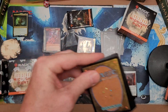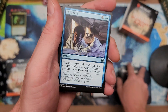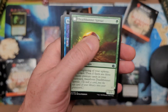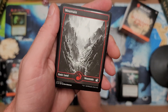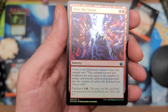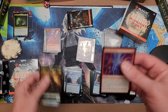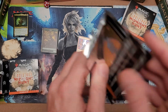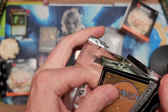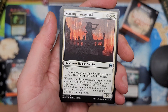We're averaging one foil per eight or nine packs right now — that's pretty low. Memory Deluge we already pulled, so no mythic in this one. Not yet at least — there's a mountain. Sees the Storm showing up — beautiful foil. So we're back on track. One foil per kit right now is where we're averaging, minus the promo foil that comes with every single one.